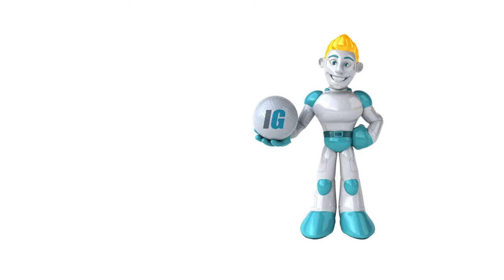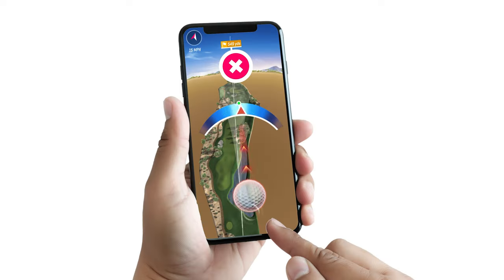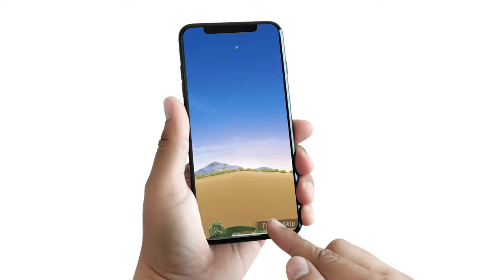Hi guys, IG Caddy here and today we're gonna talk about the Rocket, how to set it up and how to use it. The Rocket is a very powerful wood that gets unlocked at level 8 and it has the flexibility to be used equally well as a driver or a long or short range iron.